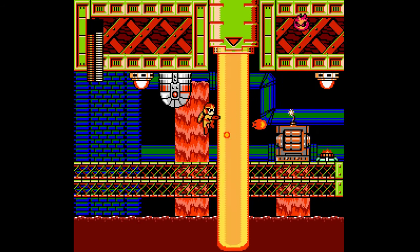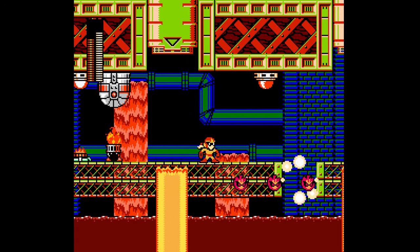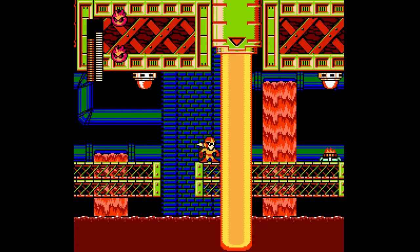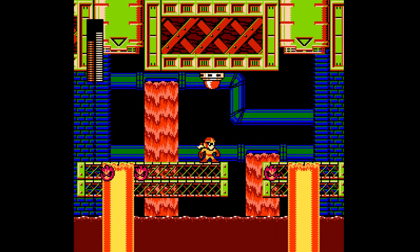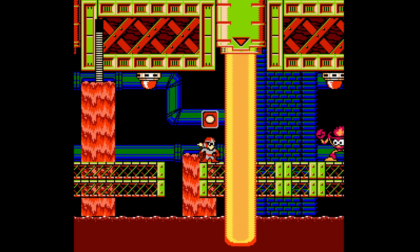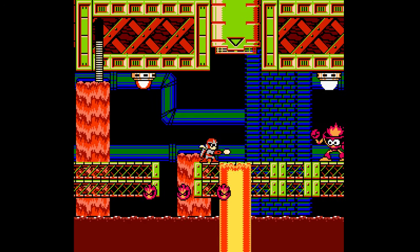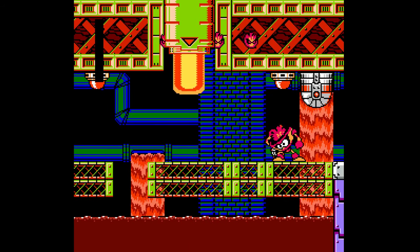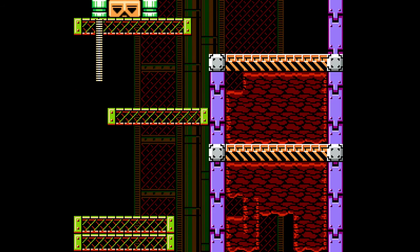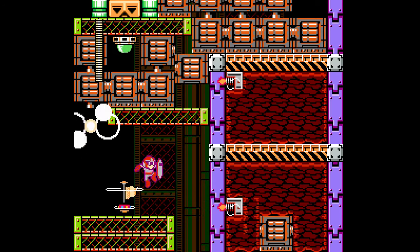Maybe I should try and use my fire weapons here a little bit more. The fire totem guy is actually weak against fire — I did not expect that. Oh no, he respawned. I got clipped by the lava. So far all the deaths I've taken here just feel like it's been me playing very sloppily.